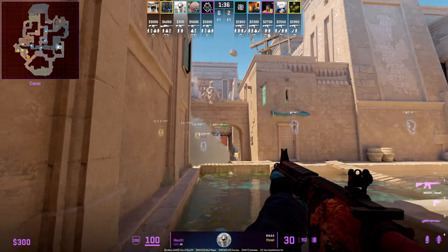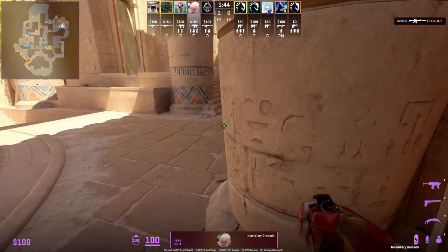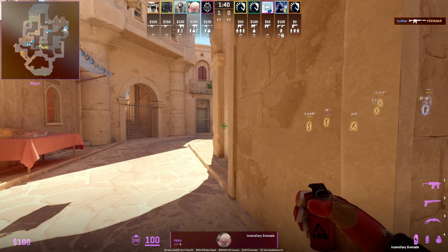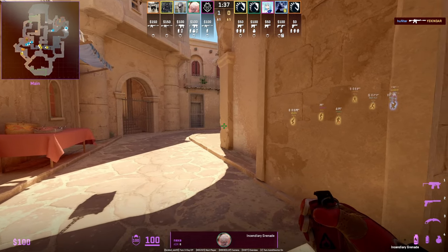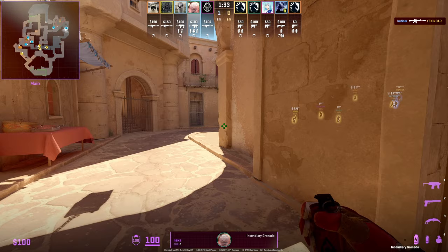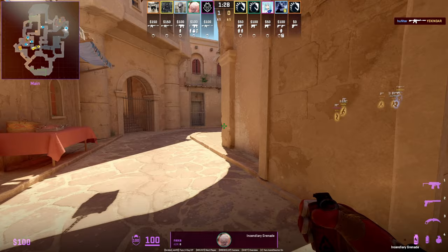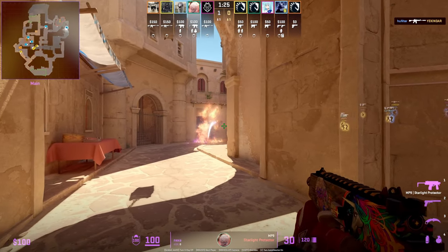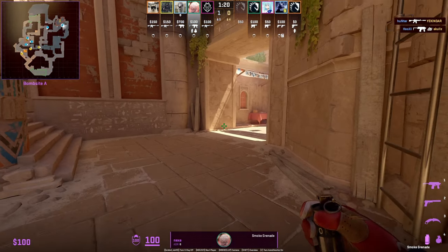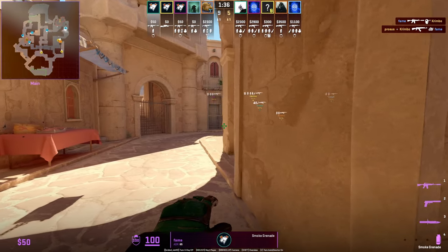As we see G2 do here with the utility — you don't always want to throw your utility early on towards A main. You can hold onto them, and one strong play that allows you to delay that is by jiggle peeking. Here we see Nexa jiggle peeking towards the end of A main. You're going to be doing a lot of jiggle peeking as the A player, as it gives you information and delays your utility usage. We see Nexa molotov the entrance and then smoke it off as well.